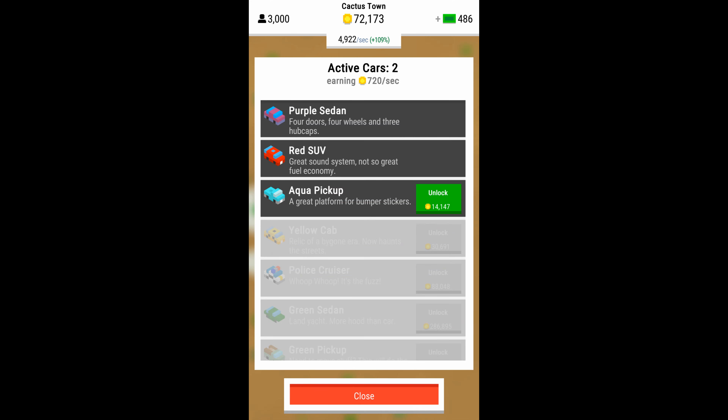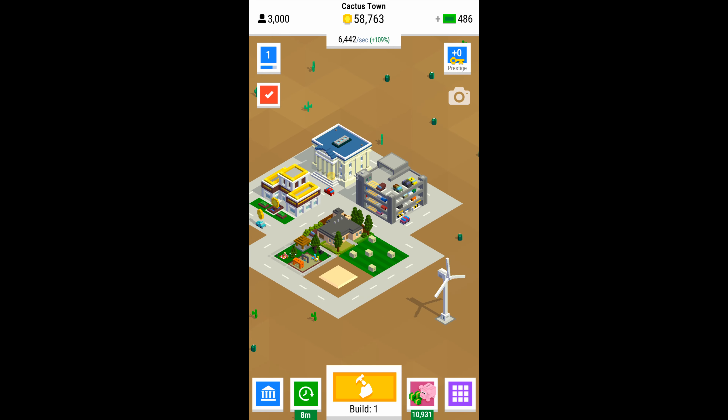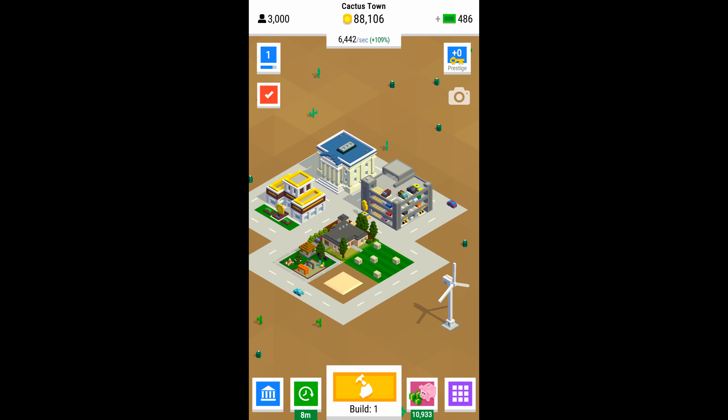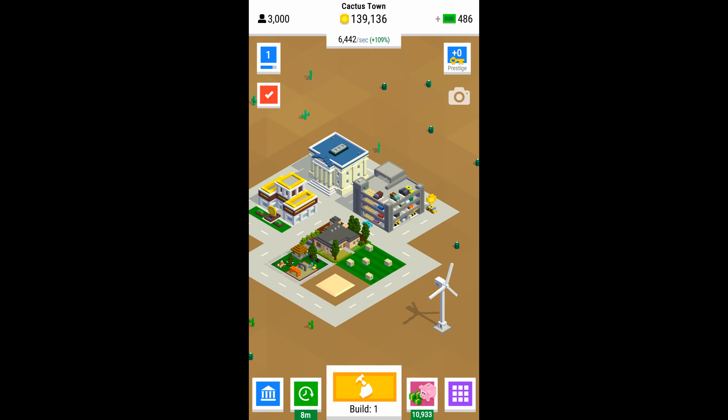The only real strategy in this game exists in the order in which you do the upgrades — that'll speed you up in certain cases, which I'll get into later. You also want to collect the coins from vehicles as you go along. Some of them are small and some of them are big; the big ones are worth more.